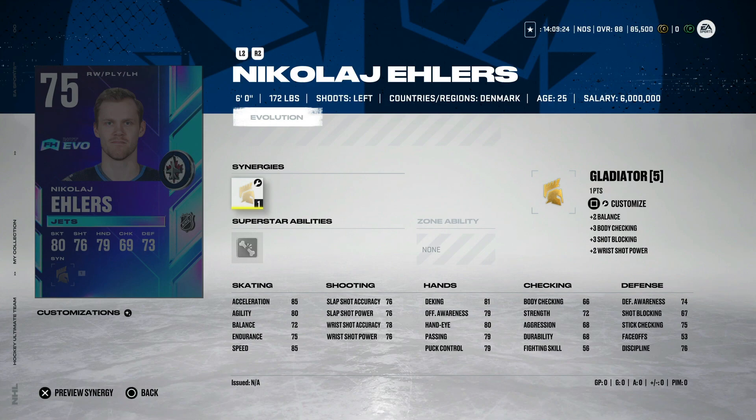We'll start with the 75 Nick Ehlers. For guys that score more goals, they start lower overall. Nikolai Ehlers has 139 goals in 427 games. He's got three on the season already — it doesn't retroactively add. He averages about 22 goals a season, so if he's got three already, you can safely assume he's probably going to score about 20 more. That would be at least guaranteed 95 speed, 95 acceleration, and 90 agility.